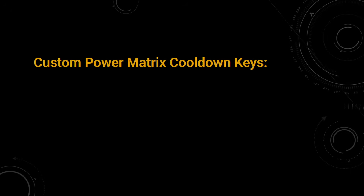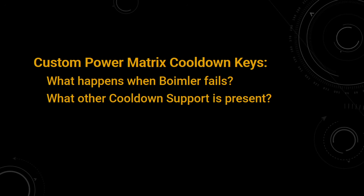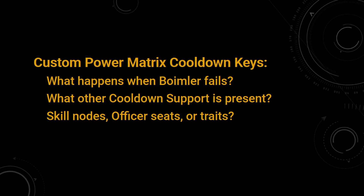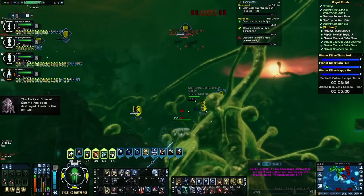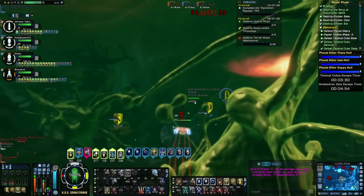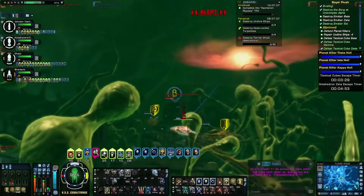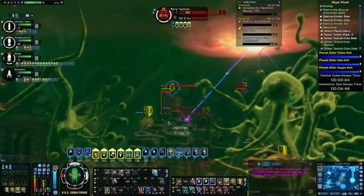Custom Power Matrix is a great benefit but not strong enough to displace Photonic Officer 1 or Boimler on its own. If you want to make a change, ask yourself: what appetite for risk do you have for when Boimler fails? Do you have other cooldown support — for example, Calm Before the Storm or the new Krenum Chronophage console? Is it more important to free up non-tax skill nodes or a lieutenant science bridge officer slot?